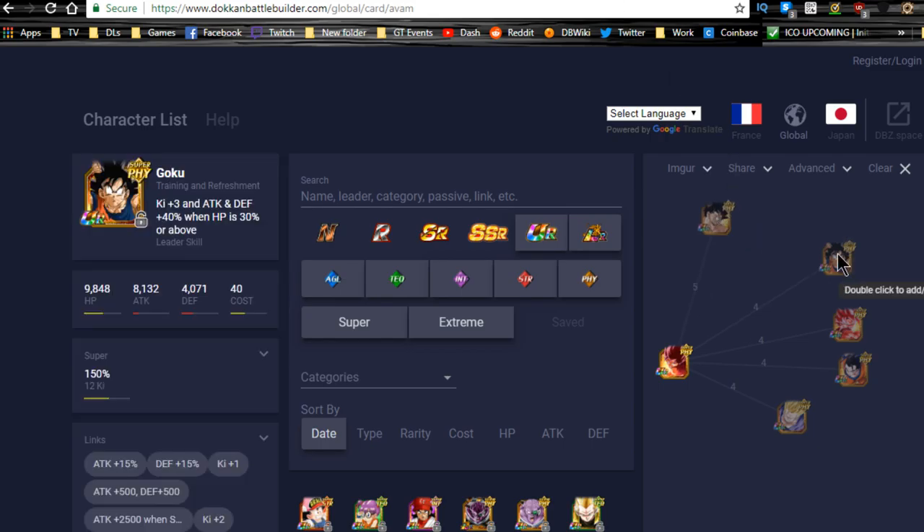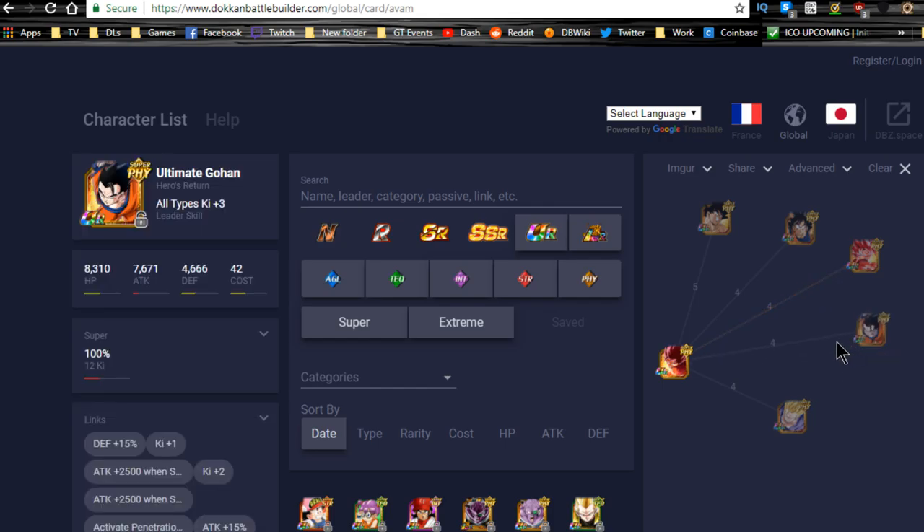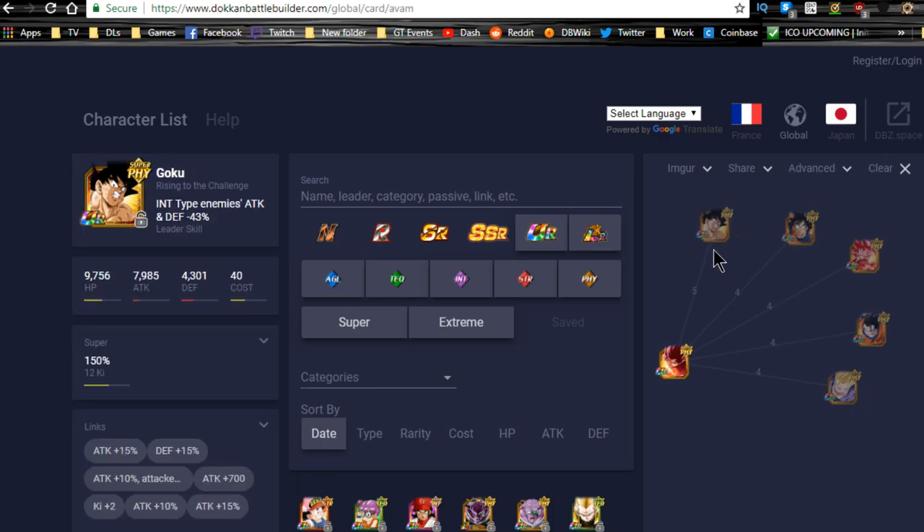For mono physical teams, there's the third-year anniversary Goku — All in the Family, Z-Fighters, Kamehameha, and Prepare for Battle, though no Fierce Battle. There's also Super Kaioken Goku with Fierce Battle and Kamehameha as attack links. Physical Gohan — Ultimate Gohan — has All in the Family, Kamehameha, Shocking Speed, and Fierce Battle. The Support Gohan has Shocking Speed for two Ki, plus Saiyan Warrior Race, Z-Fighters, and Kamehameha — but no Fierce Battle.